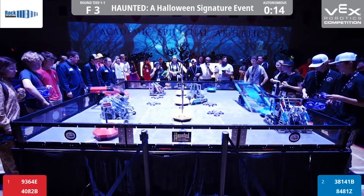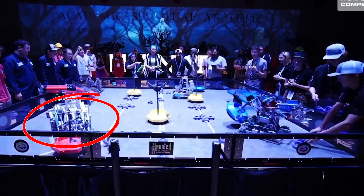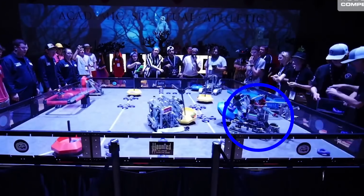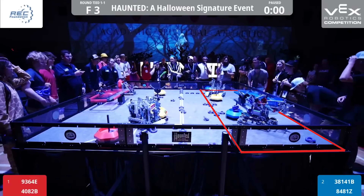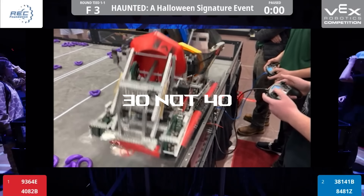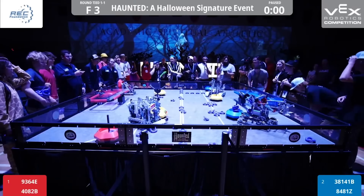We move over to Brentwood, Tennessee for Tipping Point, the 2021-2022 season. On the Red Alliance is 9364E and 4082B. On Blue is 38141B and 8481Z. In Tipping Point, there are 7 mobile goals — 3 neutral and 2 per alliance. You can move these mobile goals into your alliance zones for 20 points, or stack them onto balance beams worth 40. You can also score rings onto these goals for points and even park your robot onto the balance beam for 40 points. This match was from earlier in the season before the defensive corner meta developed, so it remained extremely intense and fast-paced.